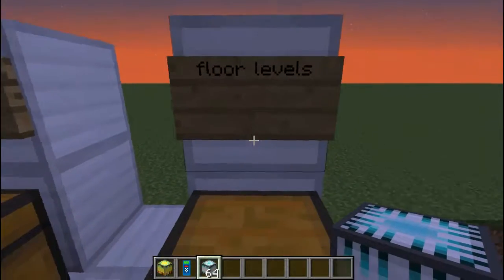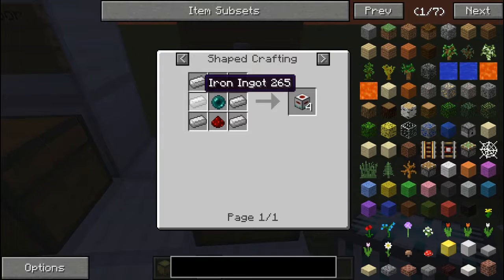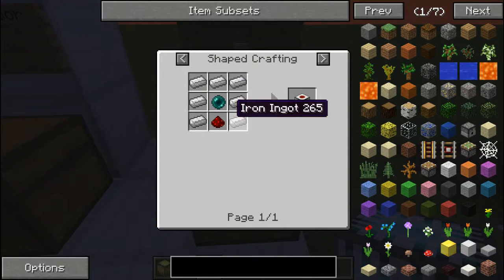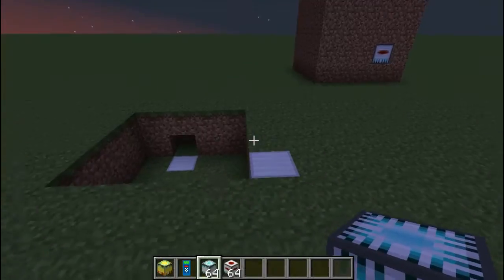The last thing you need is a floor level block. To craft it you need three iron ingots, four more iron ingots, an ender pearl, and a redstone — that gives you four of them. All right, so let's grab those and then you're ready.